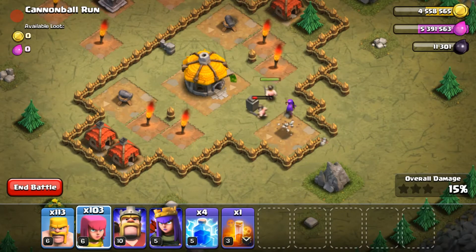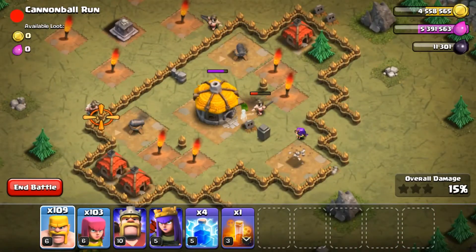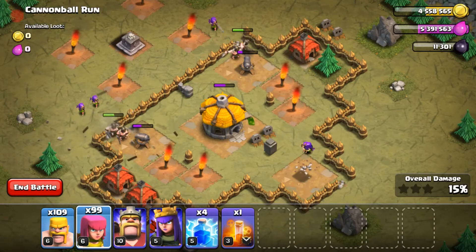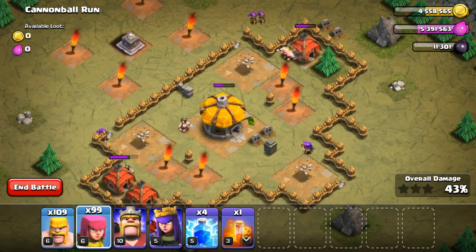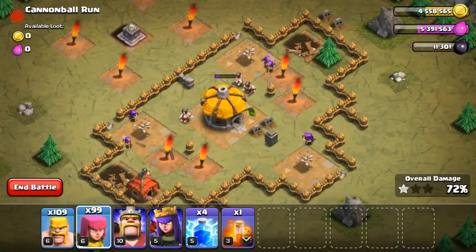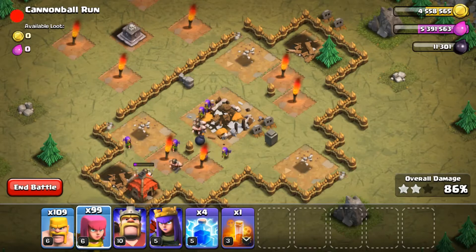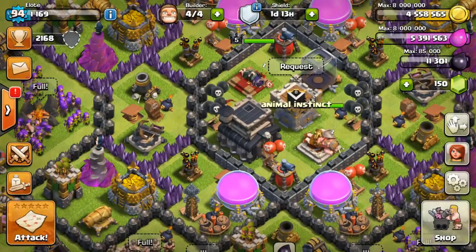After they take out the cannon, they head towards the middle — that's when the other cannon starts firing. Put two barbs next to each other again with two more archers behind them. We have one barbarian at the bottom and a couple archers taking out the middle building. The rest of the troops wipe out the rest of the base pretty easily. Three stars on Cannonball Run — number six in the campaign is done.